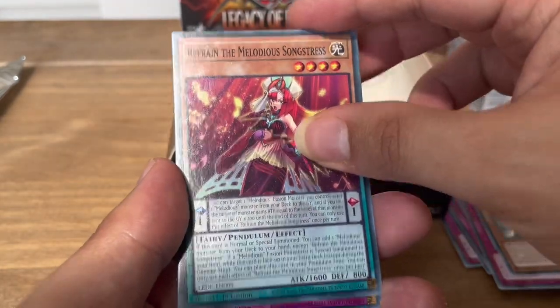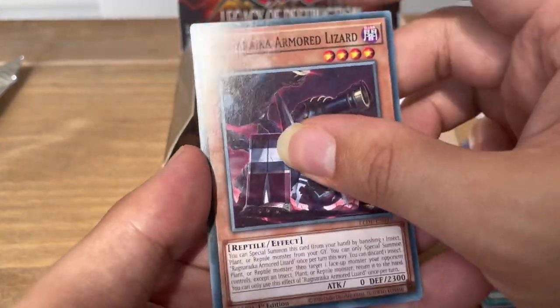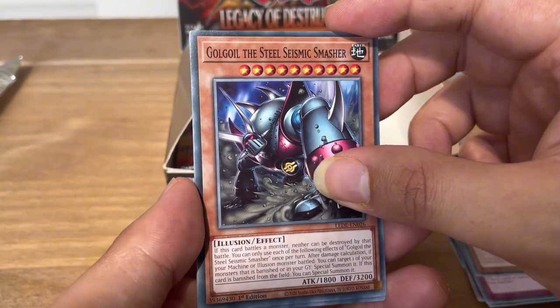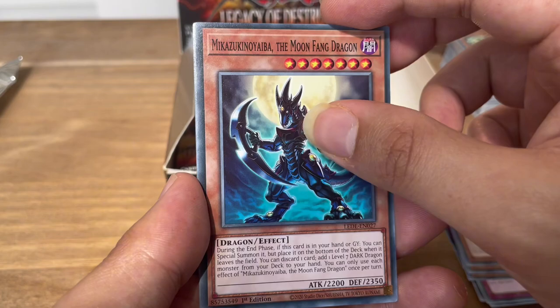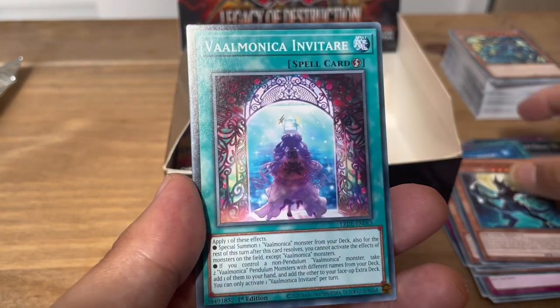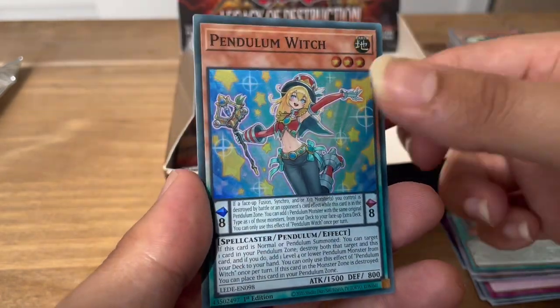Next pack: Ancient Gear Commander, Refrain the Melodious Songstress, Sinful Spoils of Slumber Morion, Ragnarika Armored Lizard, Olgoyle the Steel Seismic Smasher, Jungle Dweller, Mikazuki no Yaiba the Moon Fang Dragon, Valmonica Inverter. And we have Pendulum again — so I'll have two of those now.